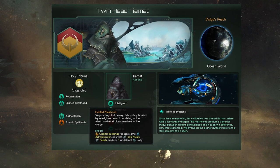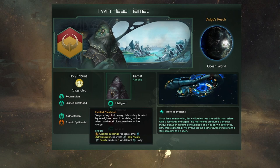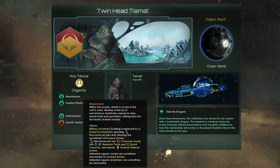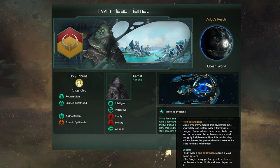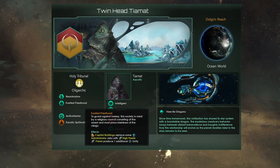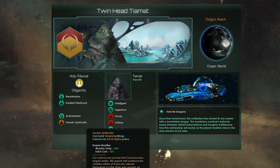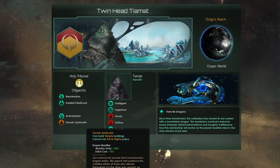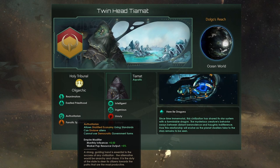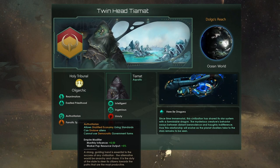The other very important part is getting a lot of unity. We won't be at the point we need to be by 2230, so everything else is just about holding off the enemy as long as possible. That's why we have the Reanimators and Here Be Dragons keeping our home system defended. Exalted Priesthood gives us priests with an additional one unity and high priests as a ruler job. We've also gone Fanatic Spiritualist to really push up that monthly unity, and Authoritarian simply to take Stratified Economy to boost our stability, as well as allowing us to enslave aliens when we go on the aggressive.